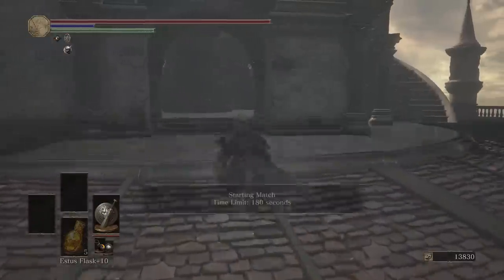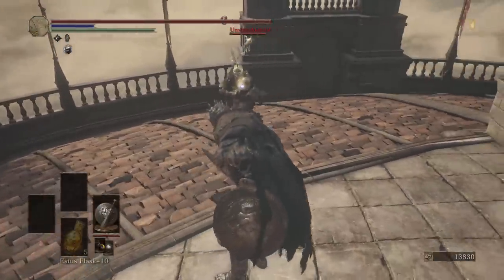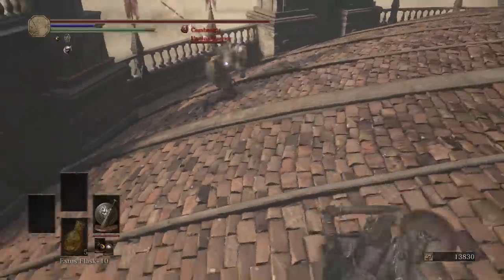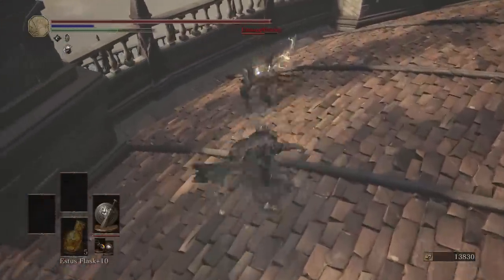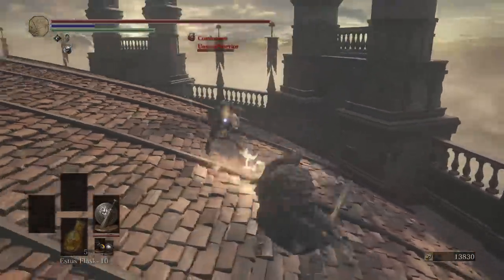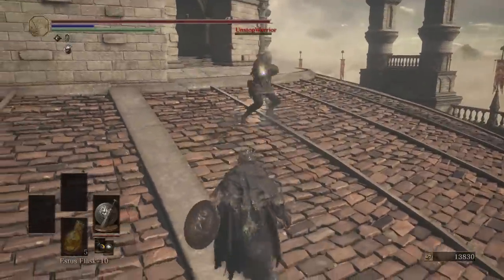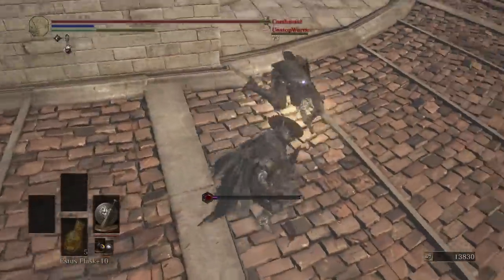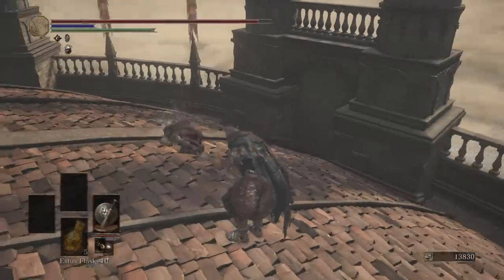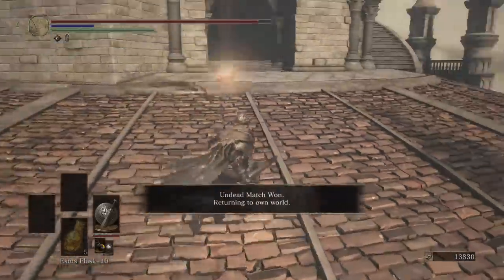First battle, and we got Unstoppable Warrior. We'll see how unstoppable you are. He doesn't stop — he does only the R1 combo. Oh, there's that trade I was talking about. Good fight, sir. So yeah, it trades well against bigger weapons, because that would have been very damaging on any other weapon, but this one, I got to tank through it and just smack him. Good first fight.